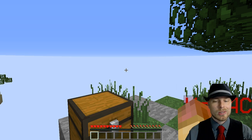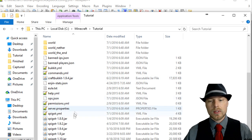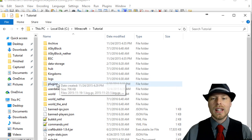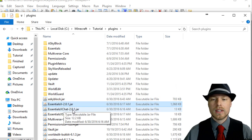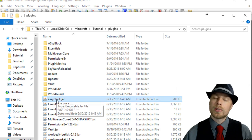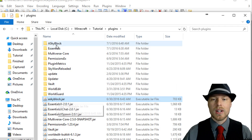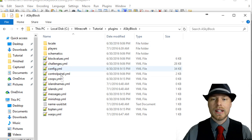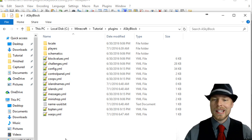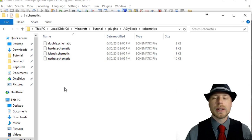Here we are in our server running 1.10. Going to the plugins folder, we have Essentials Economy and Vault — keep in mind those are all updated. Then we have ASkyBlock — you just drop that in your plugins folder and start it up. It generates its folder with a whole lot of files, but it's pretty quick and easy to work through. Some of these are just placeholders for the plugin itself.